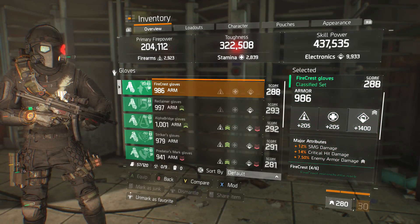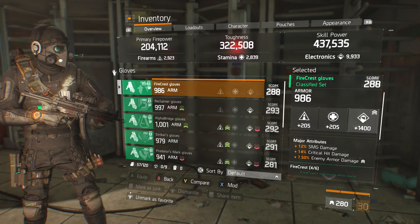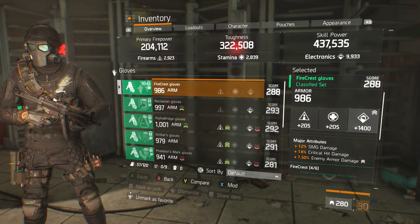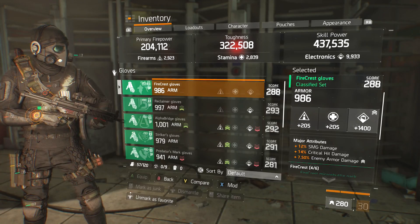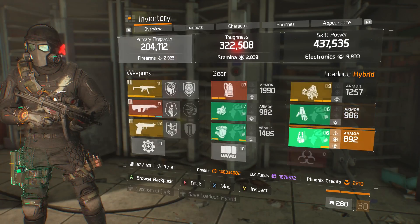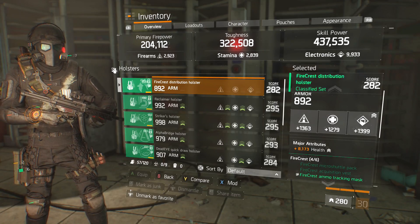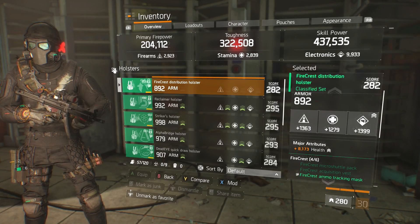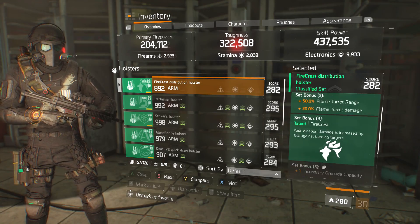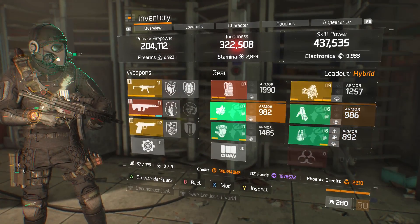For the Firecrest gloves, classified, I rolled those for electronics — they have SMG critical hit damage and enemy armor damage. I went with enemy armor damage instead of critical hit chance to shred more off players and NPCs. Then the classified Firecrest holster — it's a little low on stamina, but it has health on it. If you don't want health you can go with more skill haste to get your skills back quicker. It also has a 4% turret damage mod.